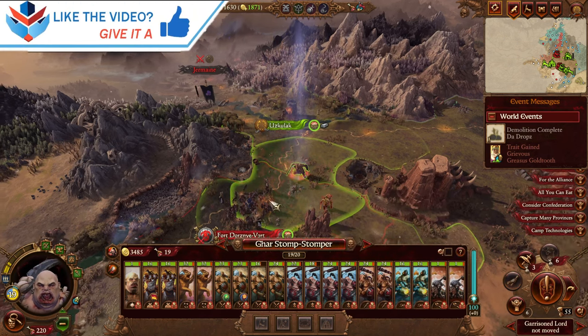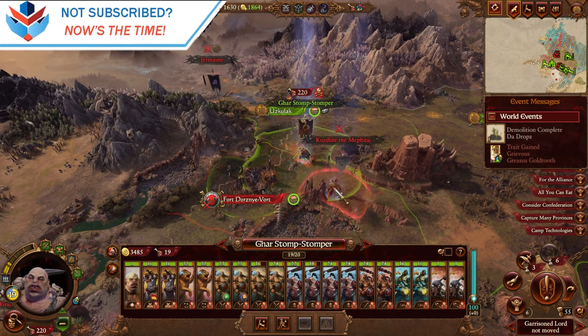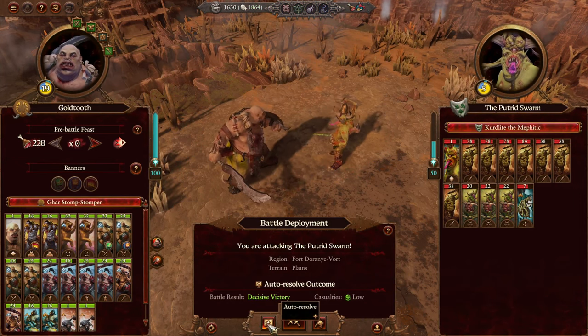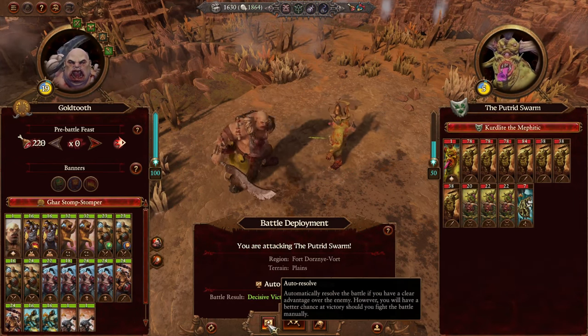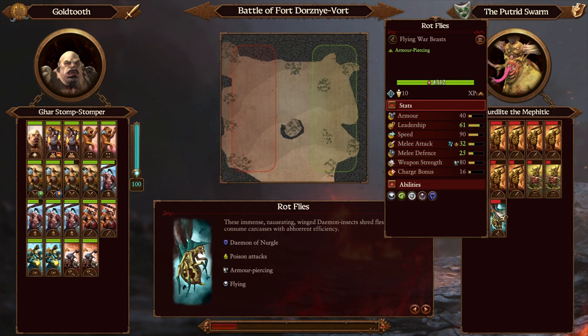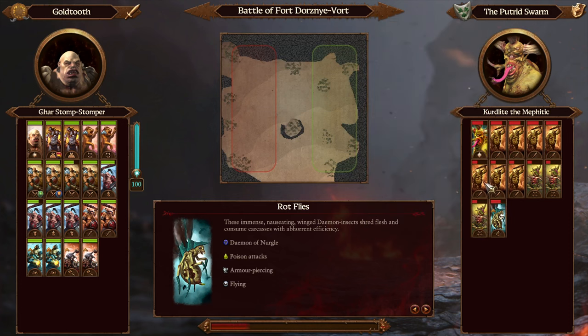They ran as well — can we reach them? Okay, decisive victory. Let's fight it. There's a Demon of Nurgle with one of those armor-piercing poison attacks. I think we'll be fine.